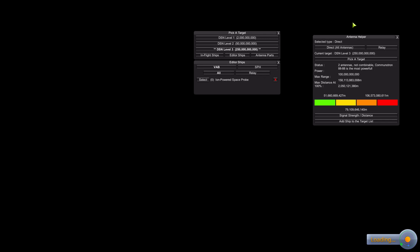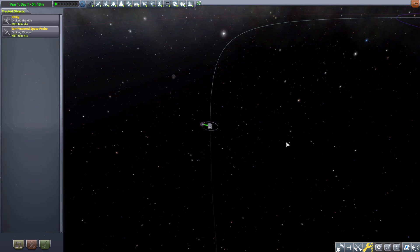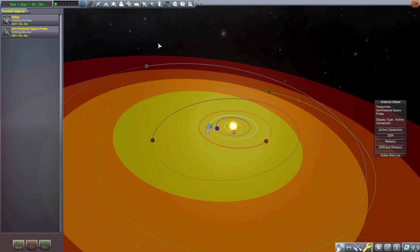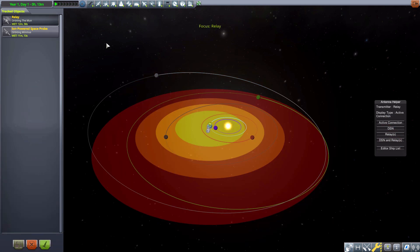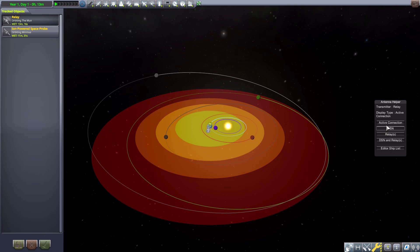Now let's go to the tracking station, where we get a lot more visual information rather than numeric. Scrolling out and hitting the Antenna Helper button, we are suddenly awash in colors — multiple circles showing signal strength. By default with nothing selected it shows the DSN, the Deep Space Network, and its signal strength. If you select a specific craft it defaults to active connections, showing any connection that links it to the Deep Space Network.